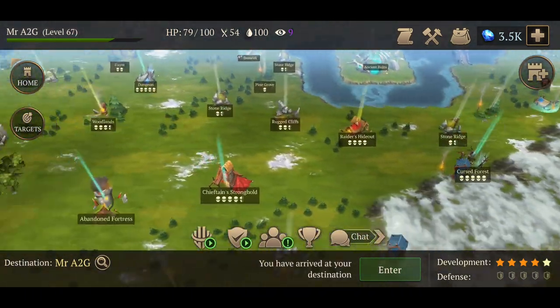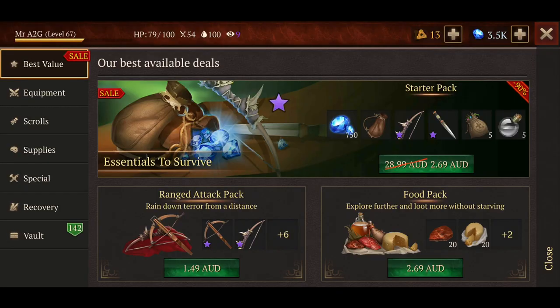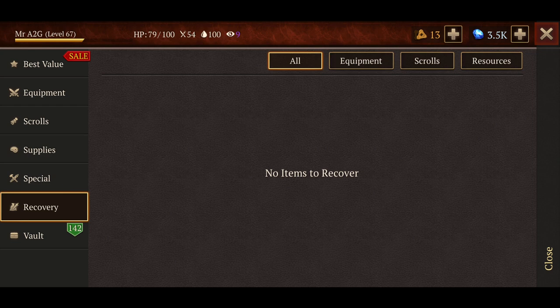A lot of you guys are a bit worried about things, especially if you lose items. So if you jump into your vault, there's a recovery section here — anything that you lose, you'll be able to recover there. I believe it's Sapphires to recover — I'm just trying to remember from yesterday's video. Once that happens, you'll know exactly where to go and what you need to do. It should be itemized, and you just hit recover. If you've got something you really wanted to keep, you can do that as a priority and take what you can get, then cut your losses.